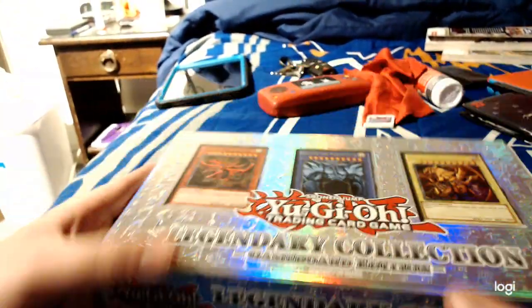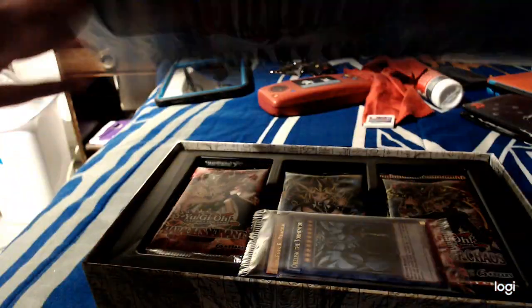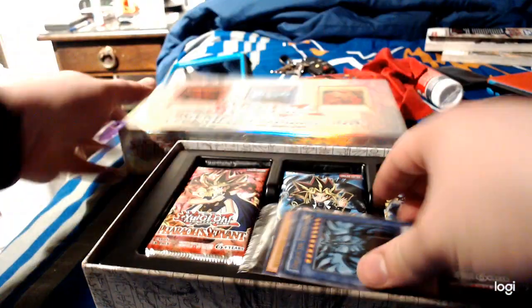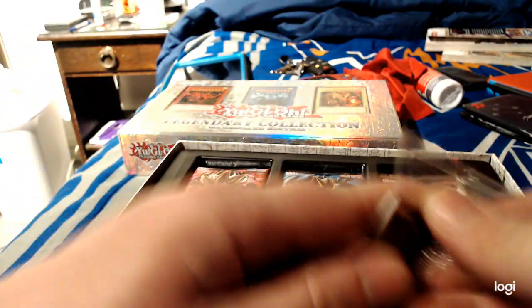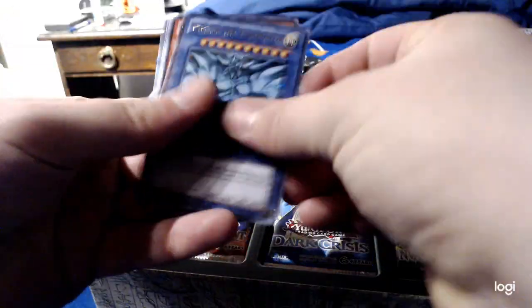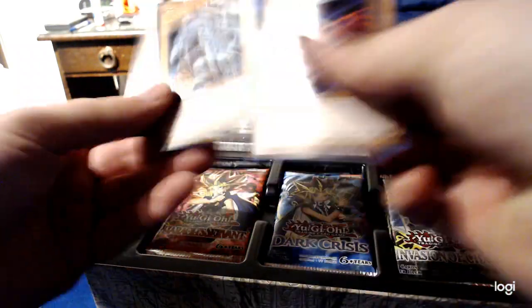Oh, look at that beauty. Let's open it up. These are just pictures. Here are the cards. The three non-tournament-legal Egyptian God cards, Dark Edition, Blue Eyes, and Red Eyes.